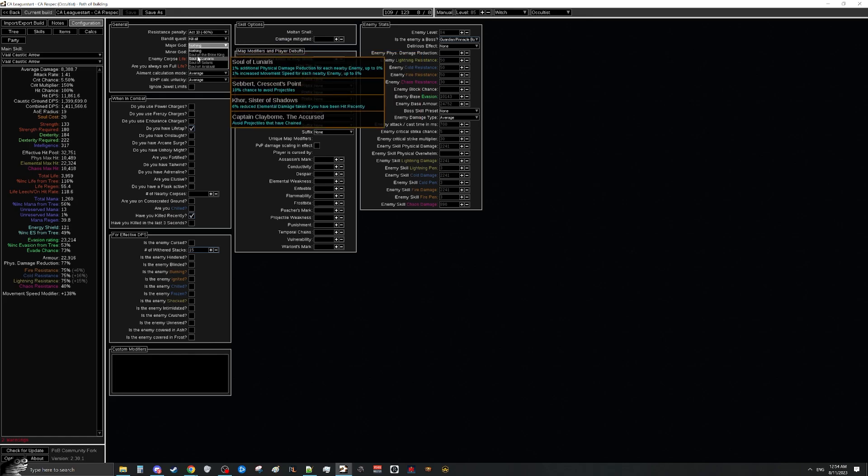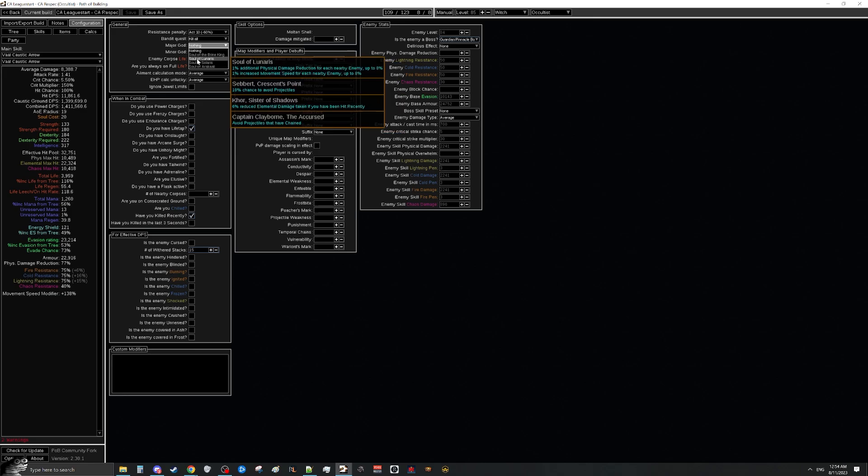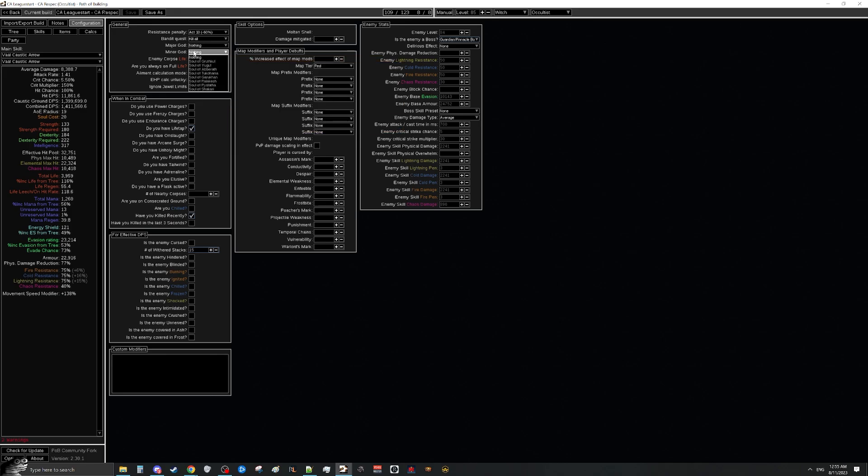For the gods, I recommend Lunaris or Solaris based on preference. Lunaris is better for AoE and mapping with lots of mobs around you, while Solaris is better for bosses. I'd recommend Lunaris since this is mostly a mapping build, but Solaris is also fine. For minor gods, either Aberrath for ignite duration removal and immunity to burning ground, or Gruthkul for physical damage reduction when hit, which synergizes nicely with Lunaris for even more physical damage reduction when surrounded by enemies.